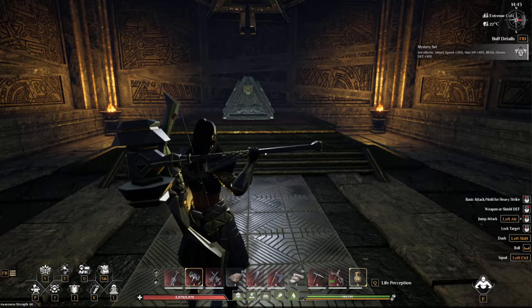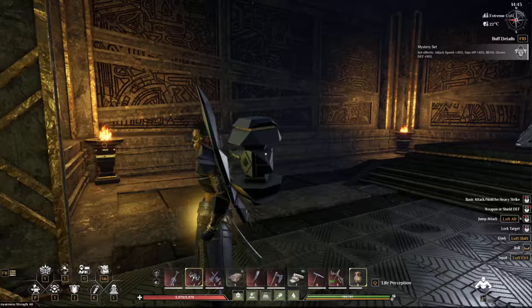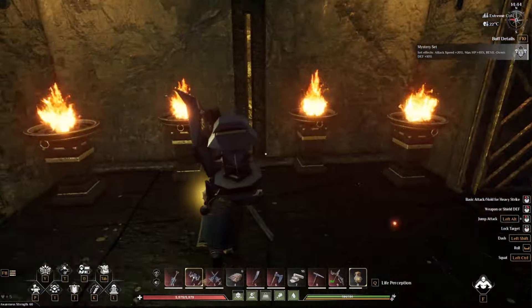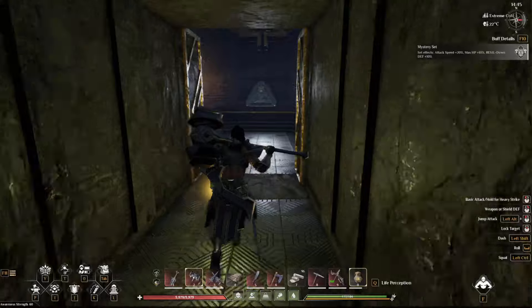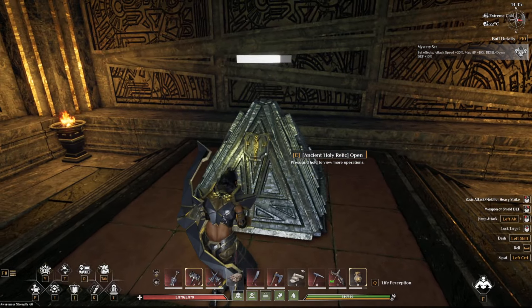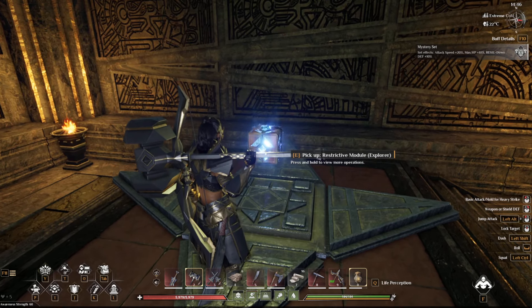I am at the Holy Ruins, one of the main boss rooms. This place had multiple puzzle things you had to do to get all the way down here. Let's grab this and open it to see what it gives you — it gives you the Restrictive Module Explorer.